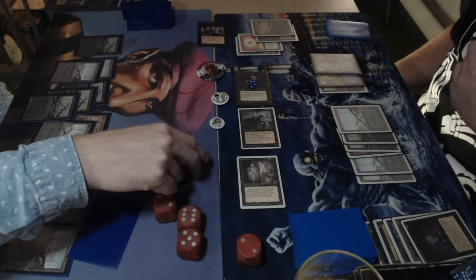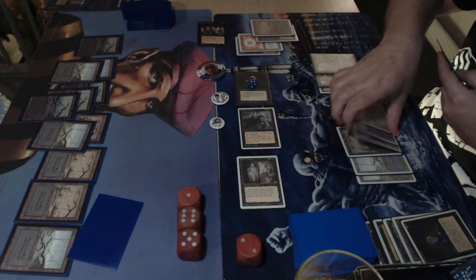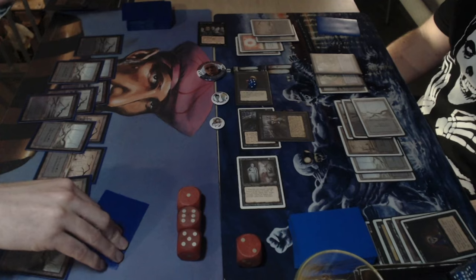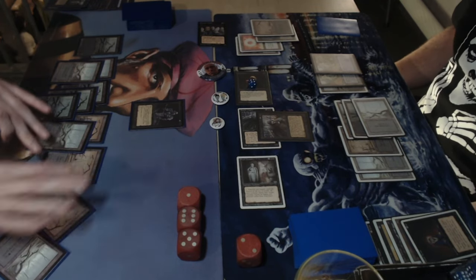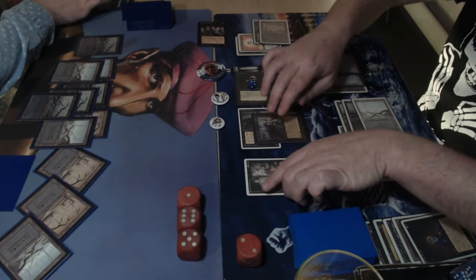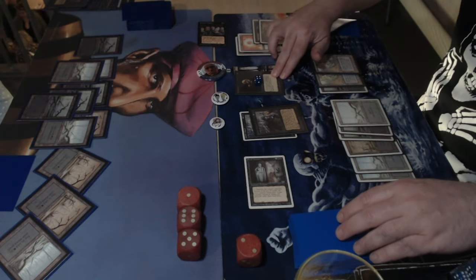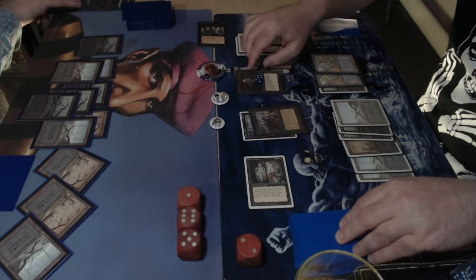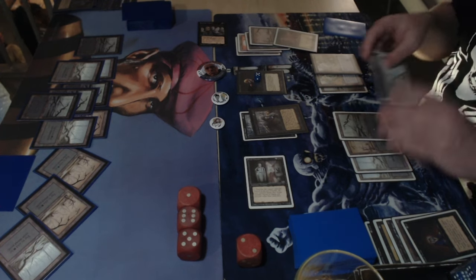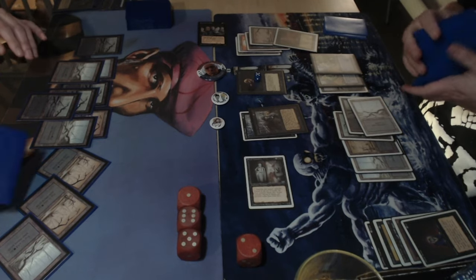At end step it gets another counter — now a 5-5 Cabal Ghoul with swamp walk and regeneration. That's one serious angry zombie. Michelle really needs a demonic tutor or one of his two drain lives. He's still on 19 life, so that's something, but it's going to go fast. The ghoul keeps growing and can attack alongside the zombie master — he's on a three-turn clock.